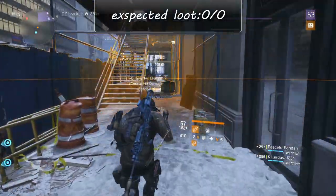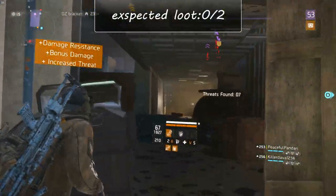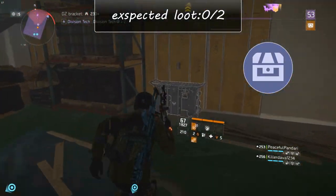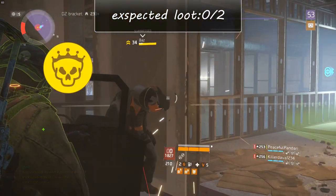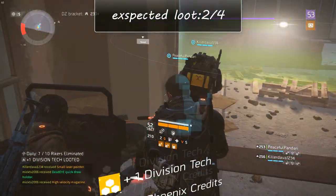For Dark Zone 1, the route I recommend starts at the Dark Zone 02 East checkpoint. Follow the road and cross the junction until you find the construction site landmark on your right. This contains one named enemy and one Dark Zone chest, good for two to four items.